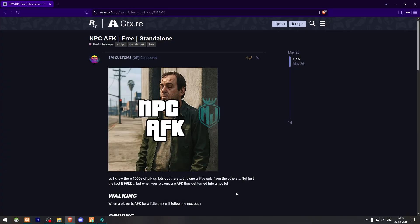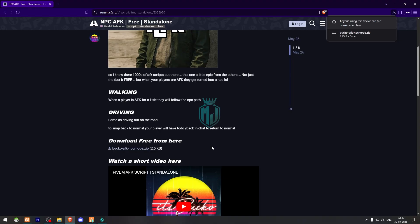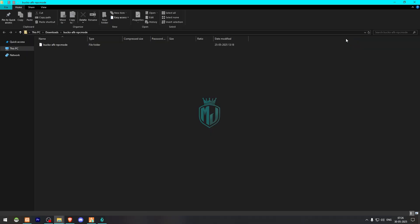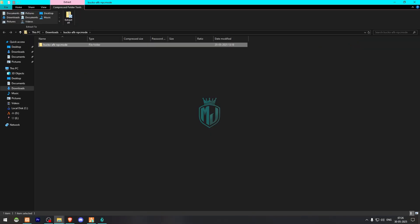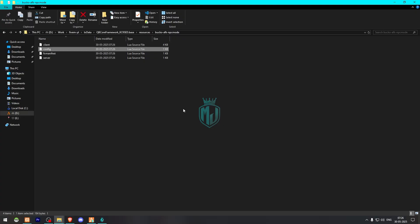Right here we have our script from BMCustoms. We need to scroll down and download it from here. After downloading, we need to simply open the file and add it to our resources. Then we need to copy the script name and open the config.lua file.